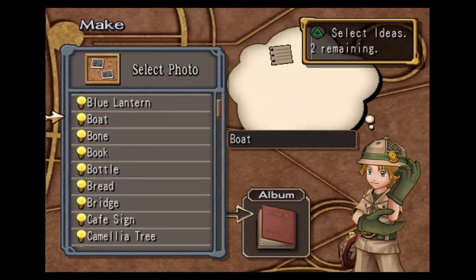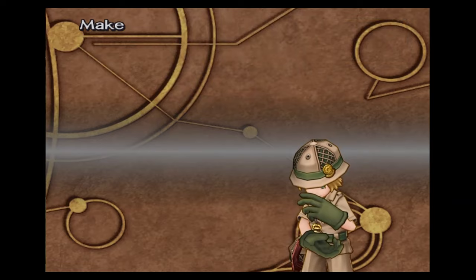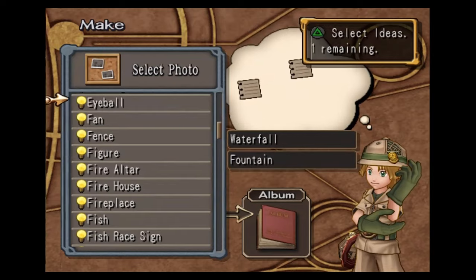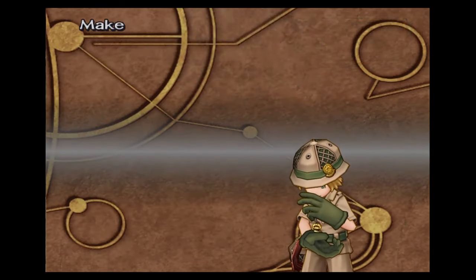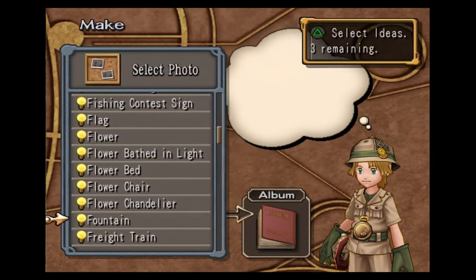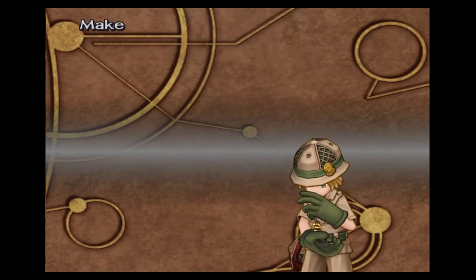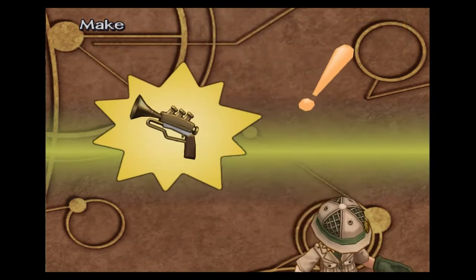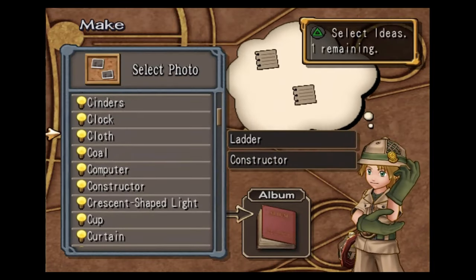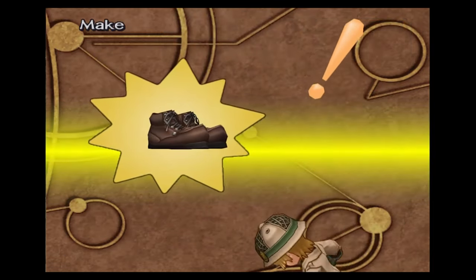You're going to want to grab boat, tree, and tiny hammer — this will make you the swan. Grab waterfall, fountain, and bottle. Get fountain, the wrapper, and tree — this will make you the trumpet gun. Get ladder, constructor, and cloth — this will make you the work shoes.